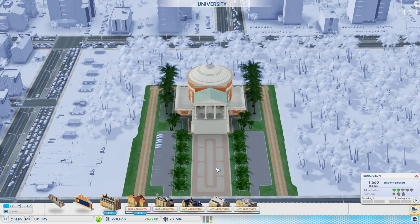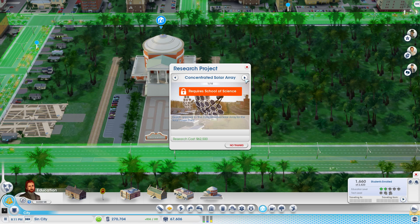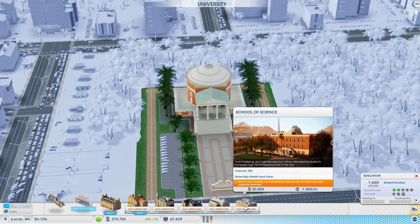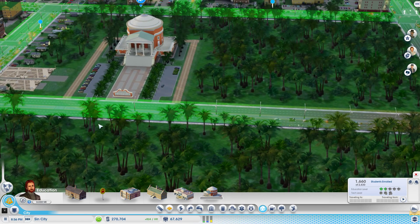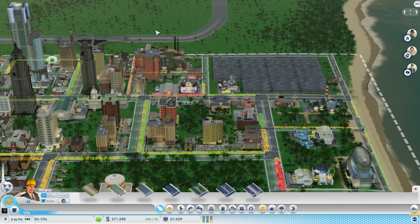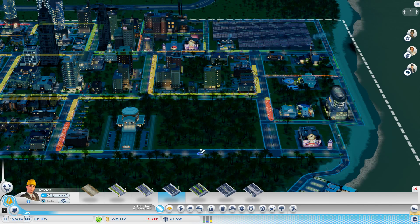We can start research projects here. Let me see — we need the School of Science first. Once we have enough students we should unlock that. They're hiring — there's a teacher and worker shortage, so we'll need more people coming into the city. There's a bit of a traffic jam situation over there too. I think I'll put a crossroad in right here somewhere — that seems fine.